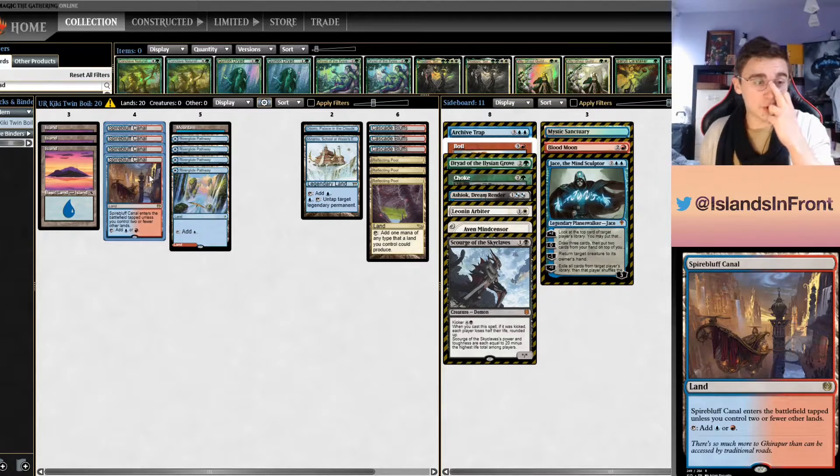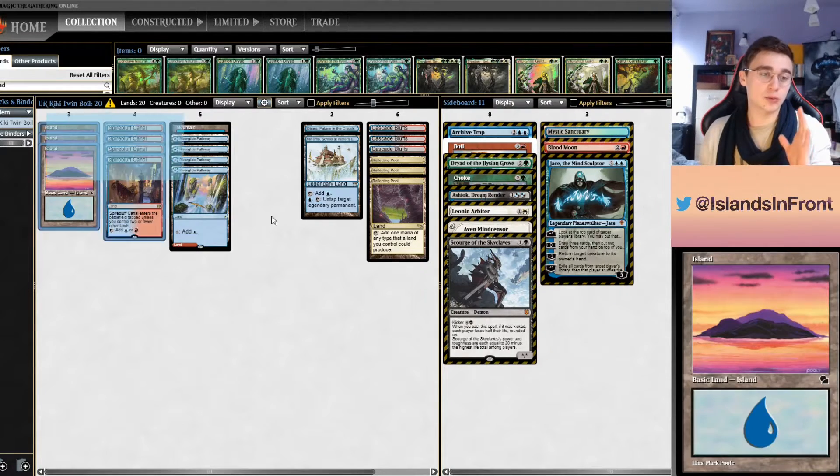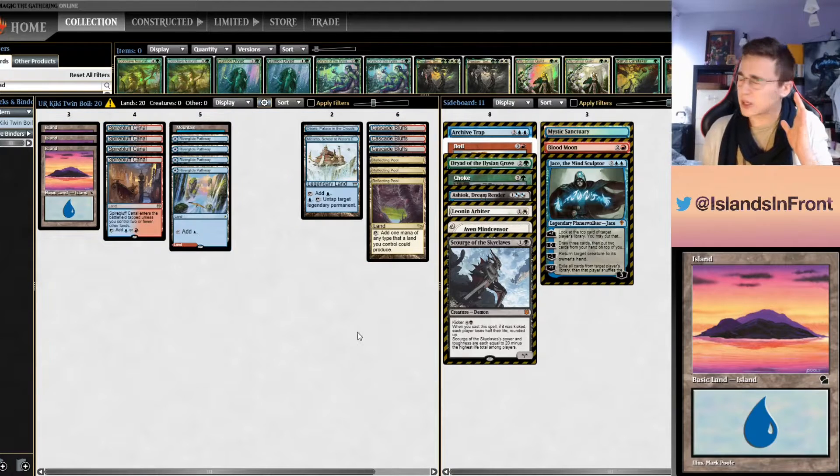Spirebluff Canal is always a tapped land past turn three, and this deck always goes past turn three — it wants to play a long game. So you're guaranteed tapped lands, which in a Cryptic Command deck is not where you want to be. In a Kiki deck or Breach deck, you really want your fifth-plus land untapped too. Additionally, when playing cards like Magmatic Sinkhole, you can't fill your graveyard as easily without fetches. You also cannot go three colors, ruling out Uro, Teferi, or any RUG builds.